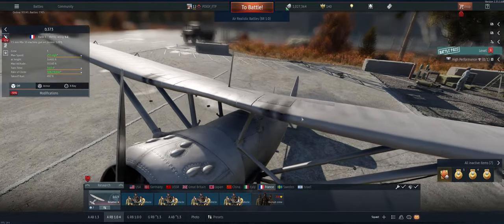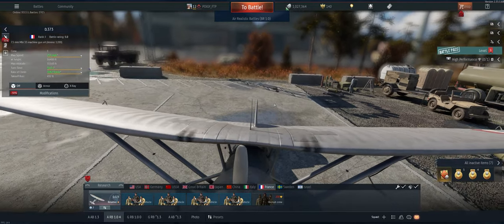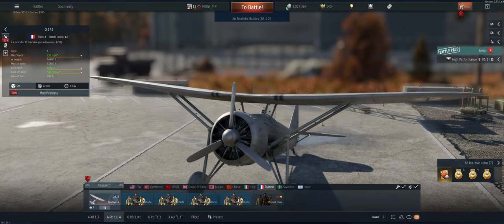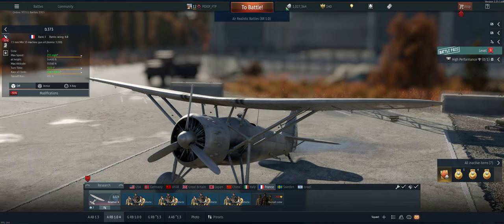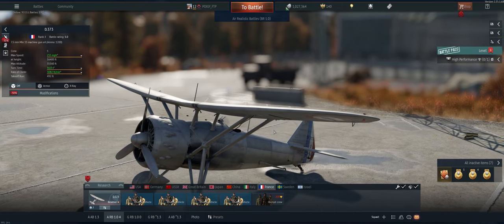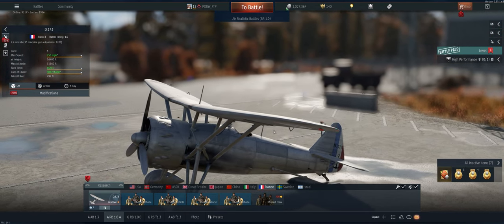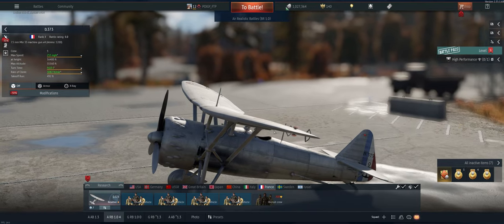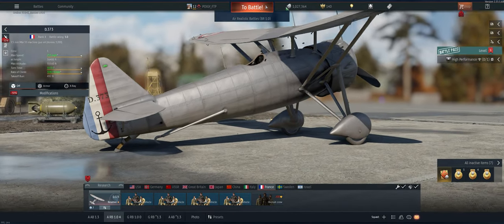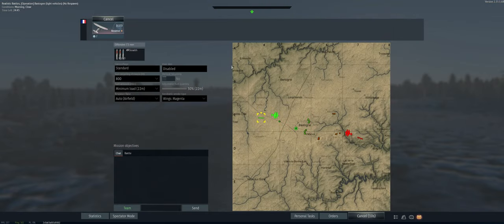Hey guys, welcome back to the channel — Boogie here getting ready to take out the French D.373 in air realistic. It's a great little plane, climbs really well, can go pretty fast, good top speed. I've had it over 300 miles per hour and didn't wing rip, still maneuverable. It's got four guns with a slightly slower fire rate than the 371, which we like. Good little plane for reserve. We've got stealth rounds, 800-meter targeting distance, minimum fuel load, and we're ready to go.